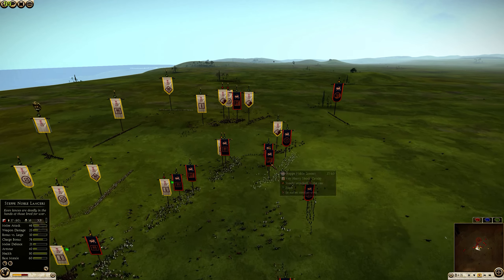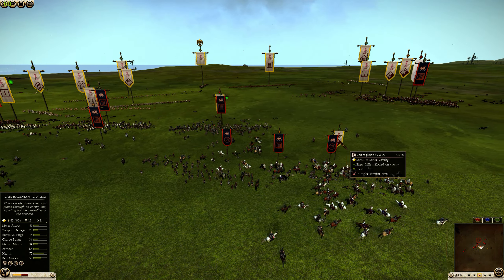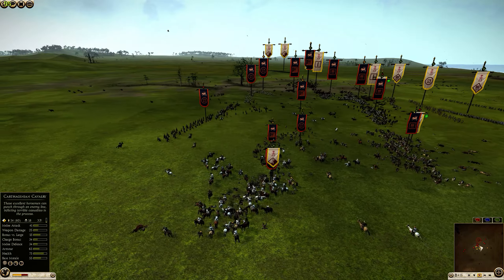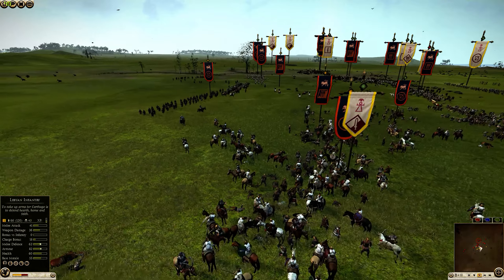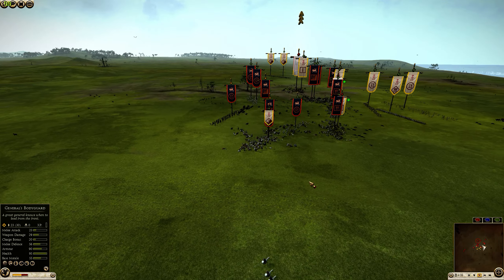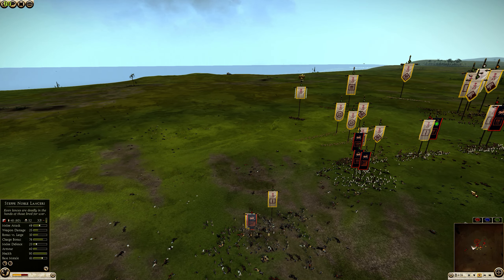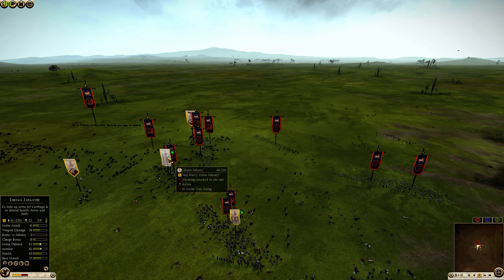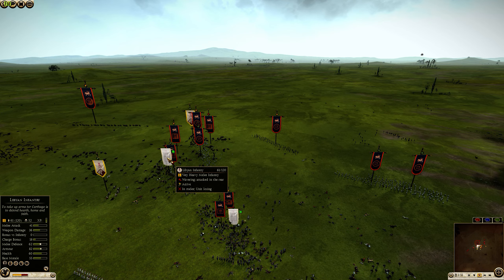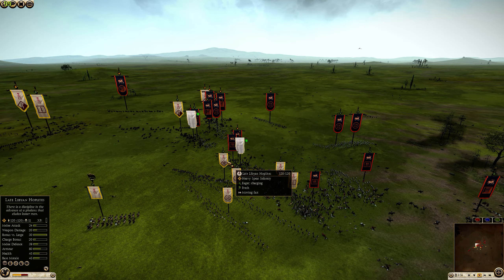The Libyan Infantry units are going to wreck the Scythian Hoplites. One free Carthaginian Cavalry unit is getting into the Chimerian Heavy Archers. The Chimerian Heavy Archers have a 30 bonus versus large, so when they get up they're going to do a lot of damage to the Carthaginian Cavalry. But this will stop them from firing, and Chimeria really needs to pour in skirmish fire to save the Step Noble Lancers and the Scythian Hoplites. These Libyan Infantry are getting attacked in the rear — cycle charged and fired upon — dropping very quickly in the center.